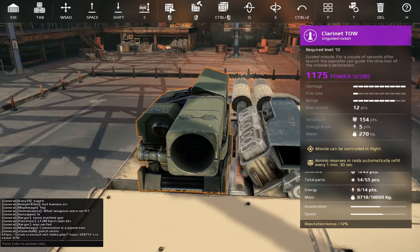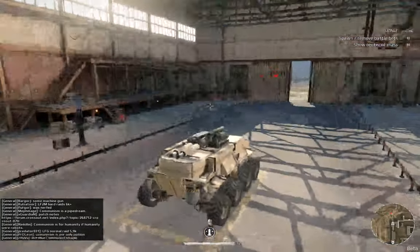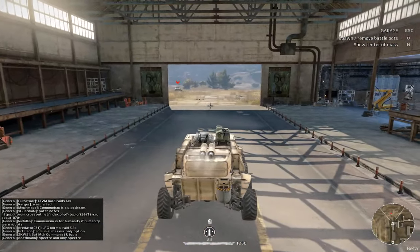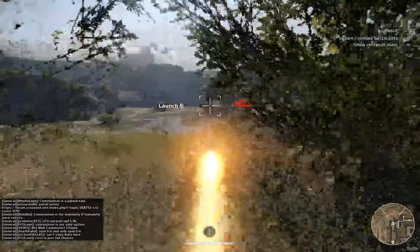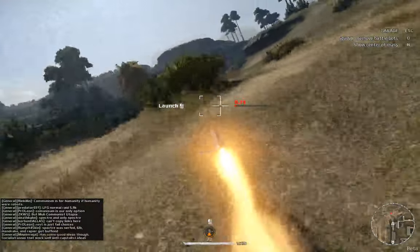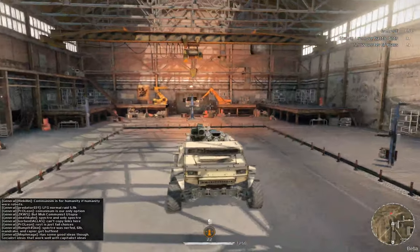The special ability is that the missile can be controlled in flight using the A and D buttons. Basically if you go on test drive and press the button, you'll get a camera view where you can control the missile. You can press A and D to steer, and you have a maximum of 7 seconds to control it.